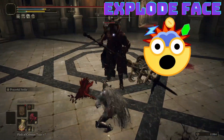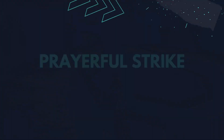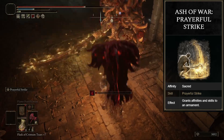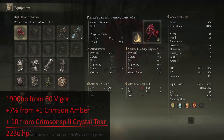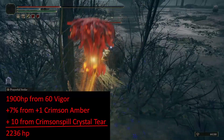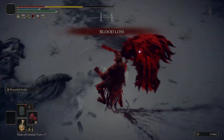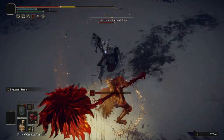In this Elden Ring video I'm going to be showing you my Prayerful Paladin build, which is a face-tanking build that gets incredible heals by attacking. At the heart of this is the Prayerful Strike Ash of War — an improved heavy attack that pancakes most enemies while giving us a bunch of poise and a ton of healing. Each time you land a hit with this skill it gives us back 30% of our health, which means we're essentially flasking on each attack.